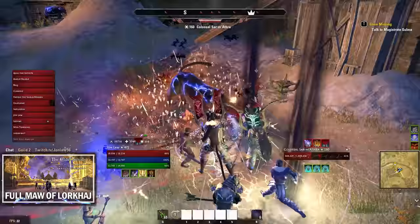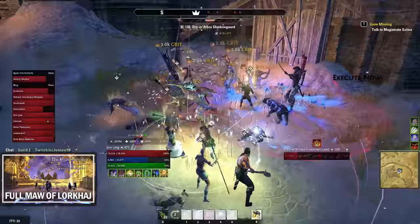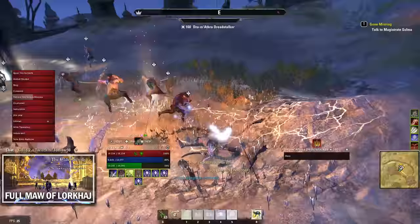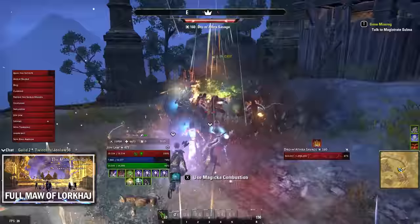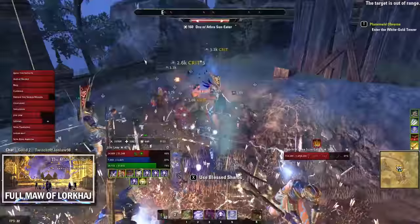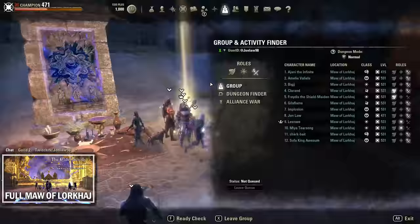After the second boss you go outside for another pack of adds. Clear the first set that are already out, then one person goes up the stairs and pulls a lever which spawns more adds on the right side. After clearing those, move to the left side where there's another lever — pull it and kill the adds that spawn. It's just another burn phase and should be easy.